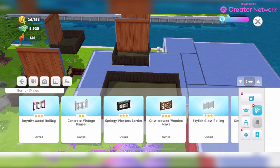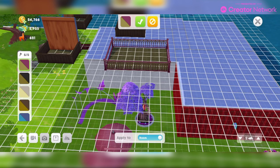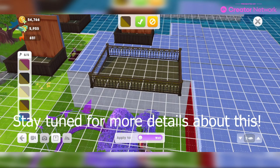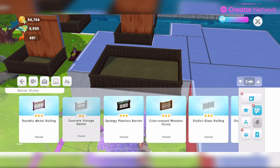Next question: what is a barrier style and how do I get more styles? Barrier styles refer to railings, parapets, balustrades, fences, etc. — the only kind of styling that can be used to personalize your balcony. Choose from options like a cool metal railing in black or a fancy marble balustrade in white. Here's our balcony — we can tap Royalty Metal Railing, then apply it to the whole room or just switch it to one wall and change the color.